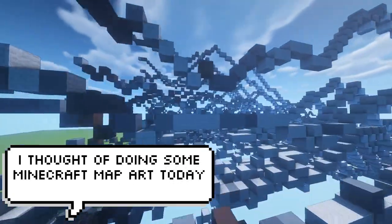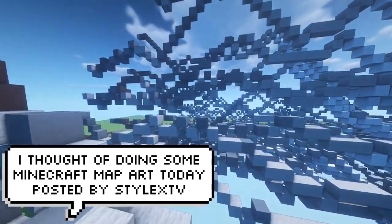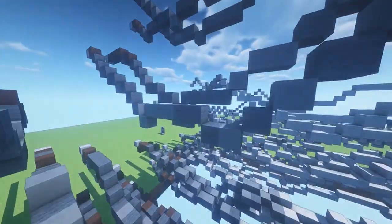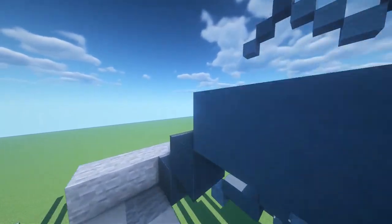This is an example of a program that takes any given image and injects it fully into your Minecraft world. The detail is crazy. There's no real skill involved in this but it's cool to see that this kind of thing exists, and it can help people understand how map art works.